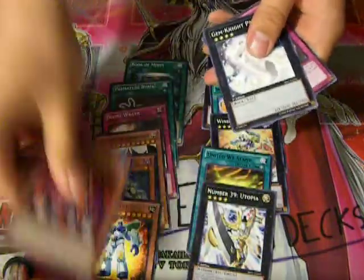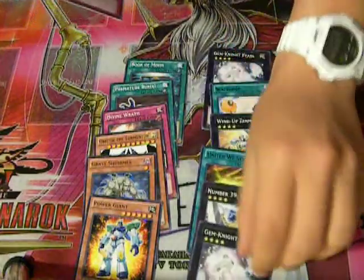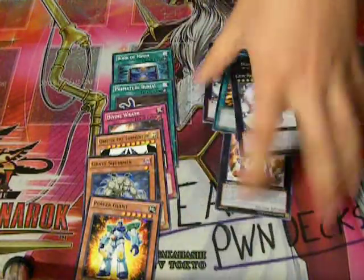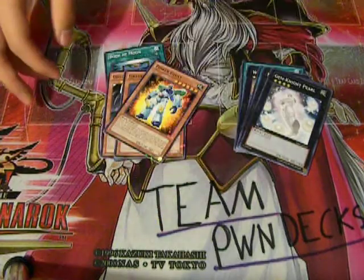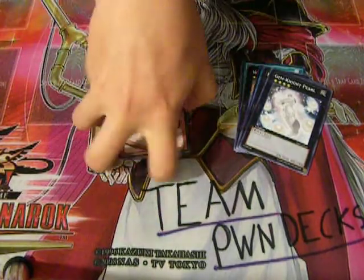Power Giant is the Star Foil and another Gemnight Pearl for the rare. I think that's four packs left and no Tour Guide — sadness.